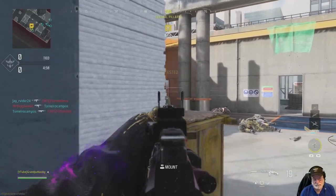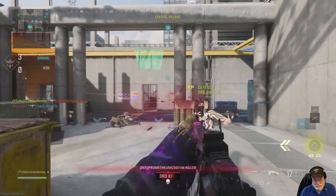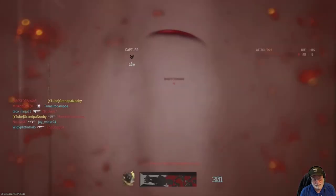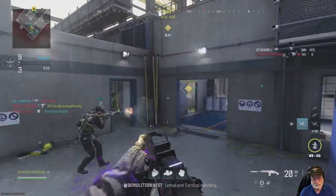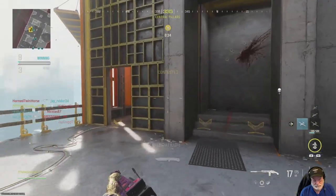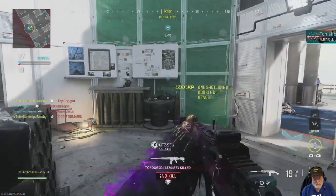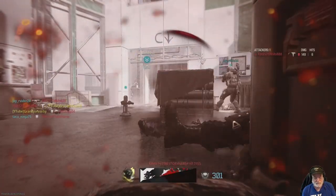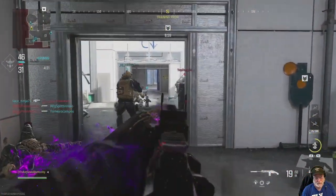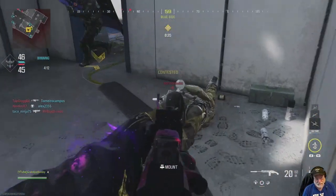I decided to try one more game and ran into the knifer of knifers - a caller named Firefly. I watched a couple of her kill cams and she was running so fast that the kill cam couldn't keep up with her - it skipped. I've never seen that before. I think that's a good test of this weapon because there's bullets flying from everywhere, but like I said I don't think this is the most powerful gun in the game like some of the pearl clutchers are saying.